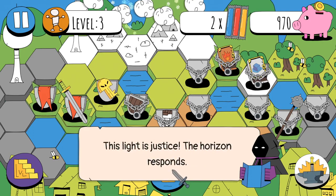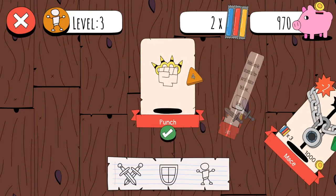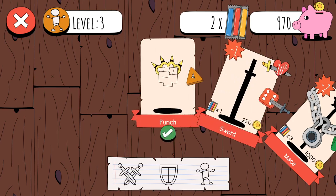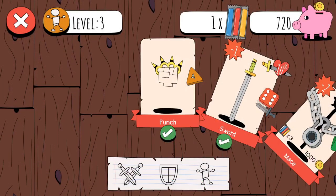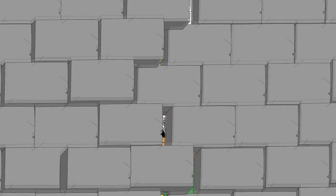What is this light, you say? This light is justice. Okay, so now we can get a sword - sword-like, but subtracts one from your roll. Unlocks on the second level. Why is that better? This is four? I guess it's a different kind of dice. This subtracts one from our roll, and maybe it does 10% of their max health every hit?